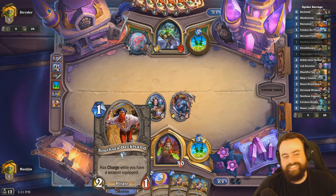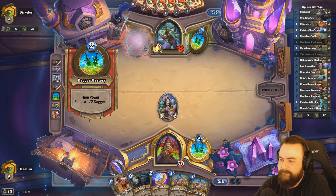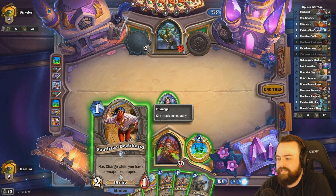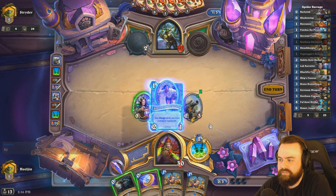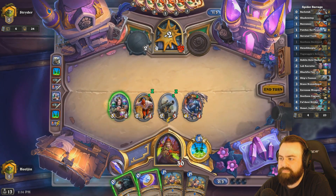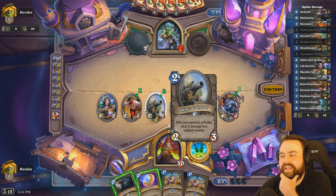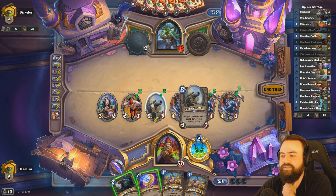We're definitely going to have a lot of Patches this game. This is kind of hilarious, right? We can go Ship's Cannon, play Deckhand, coin out Scheme. Maybe I just bounce it, right? I could bounce the cannon and then coin out this, and then one more pirate and I get to do this again — because if he kills this, we're set up.